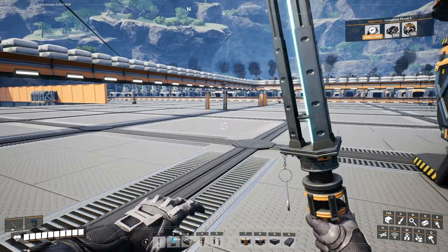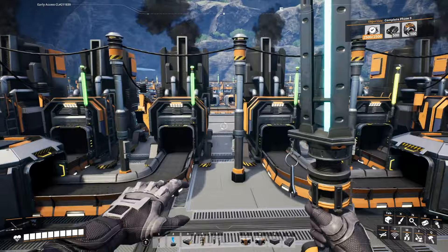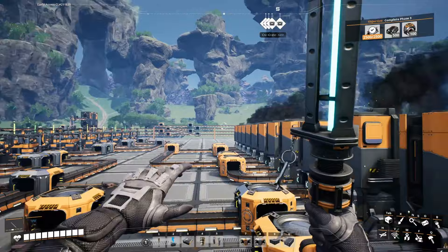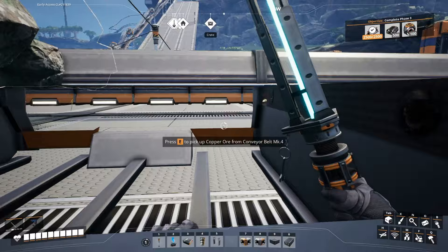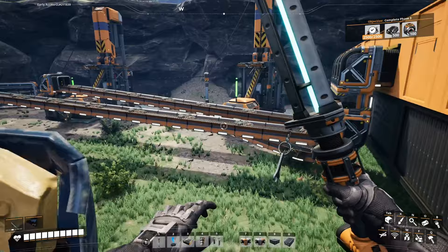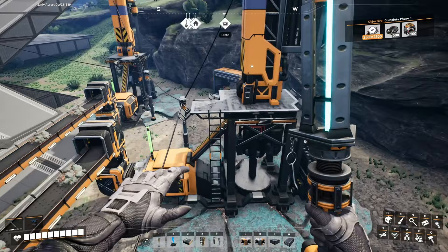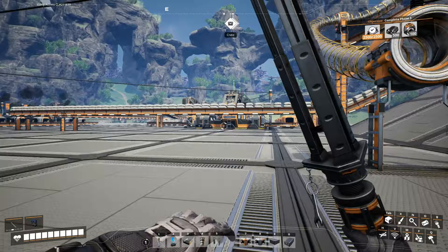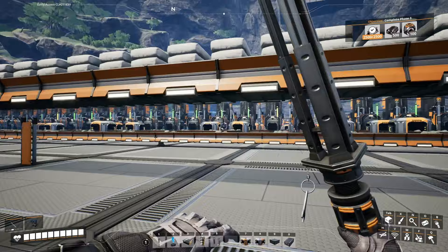Looks like the bottleneck appears to be the copper sheets — not getting enough copper ore. Yeah, definitely not getting enough copper ore. This is why I built out so much of this. In order to easily increase production, all I have to do is overclock these machines. And guess what — I got back my power shards, so I just add one to each machine and double the production. It's as easy as that. I probably should get more slugs since I'm already here.